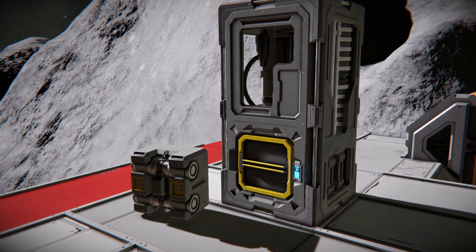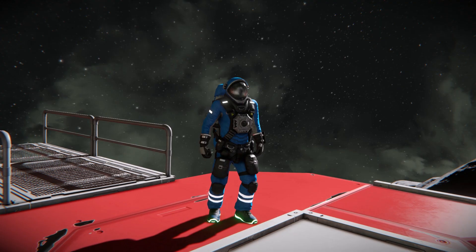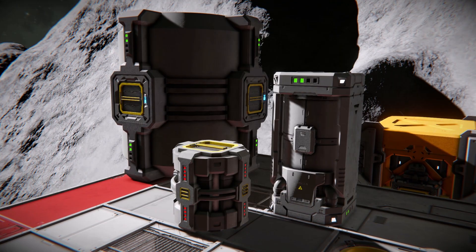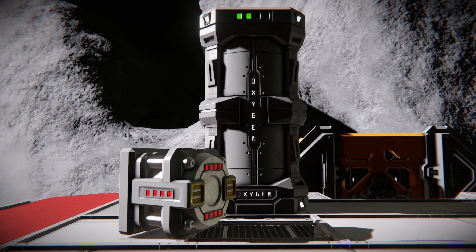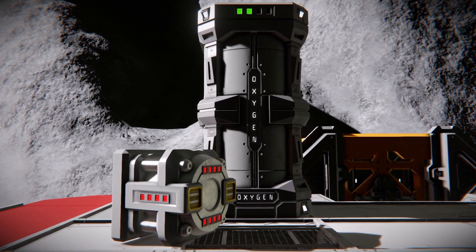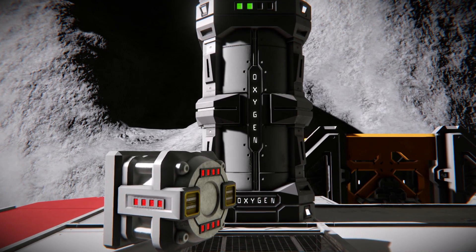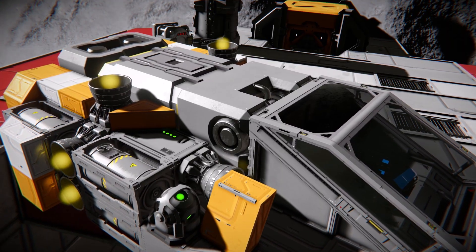An O2 generator will allow you to convert ice into oxygen and hydrogen — oxygen which is useful for breathing, and hydrogen which will fuel your jetpack and hydrogen tanks if you have them. An oxygen tank can also be useful if you're not planning on taking oxygen bottles with you, though they are fairly large and take up a lot of space on smaller ships, so I tend to stick with bottles and an O2 generator to refill the bottles in.